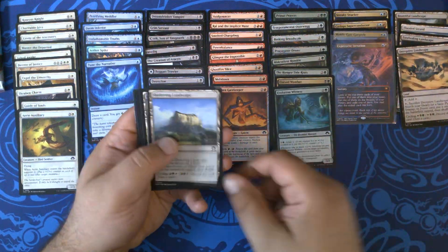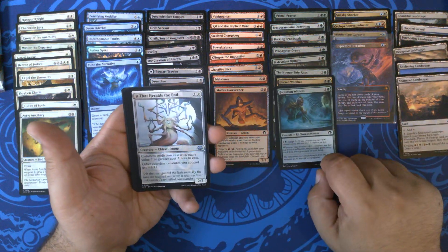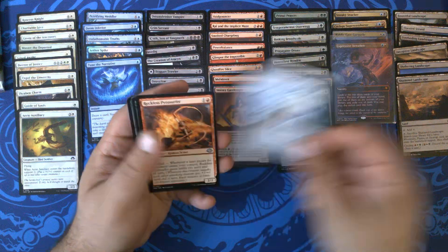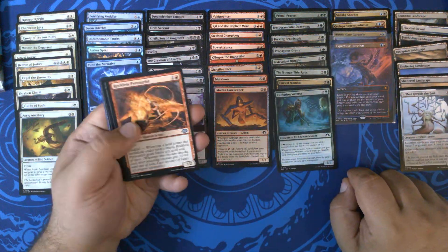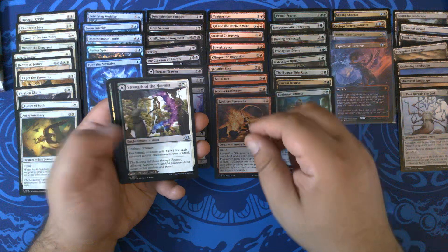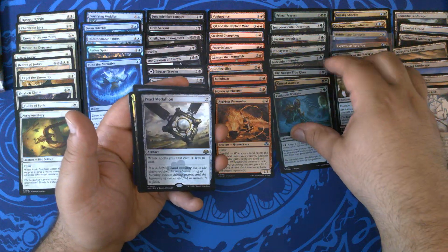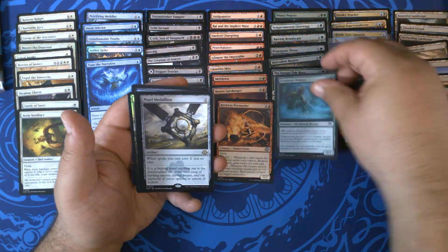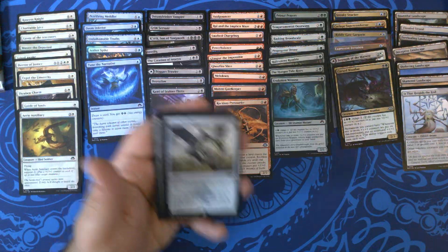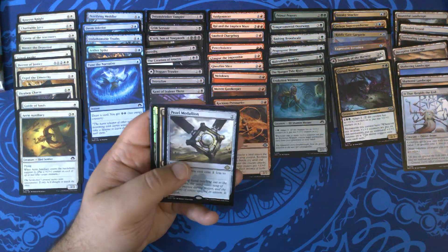Evolution Witness. Sheltering Landscape. Battered Landscape. It That Heralds the End — ooh, definitely pushing us towards that Token Strat. Reckless Pyrosurfer. Strength of the Harvest. Pearl Medallion — it's right there. Cursed Wombat goes right there. Pearl Medallion 294 — that is our third Pearl Medallion.